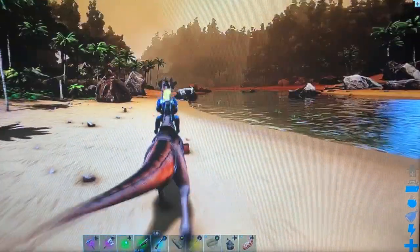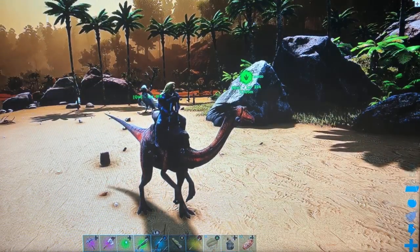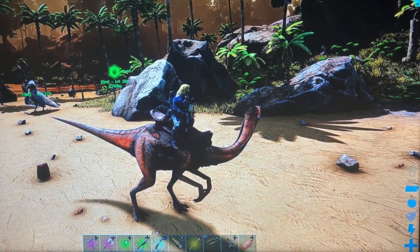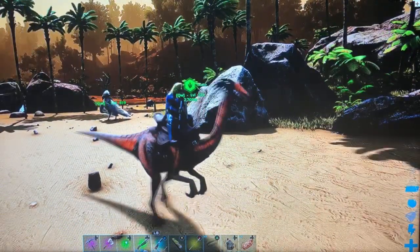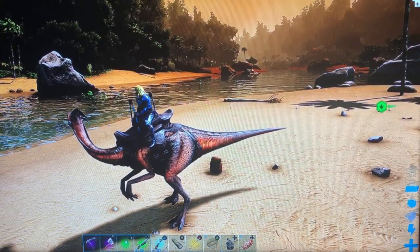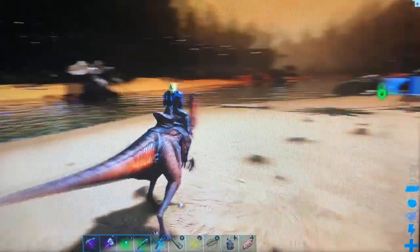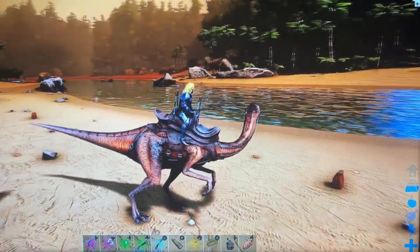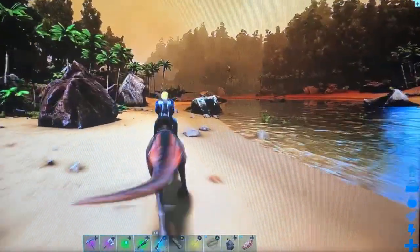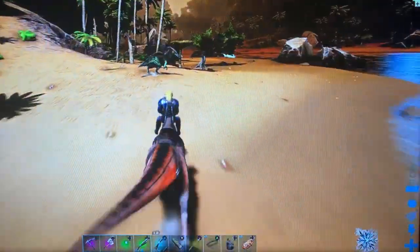Another thing I'm not a fan of about the Gallimimus in this game is that I wish they were just more feathered. Gallimimus looks so weird without feathers — maybe it's just the nerd in me, but there's only a little bit of feathers on the head. In real life these things would have been heavily feathered; pretty much only their toes, fingers, and faces would not have been covered in feathers. Now it just looks like a weird disproportionate lizard and I don't really like it.